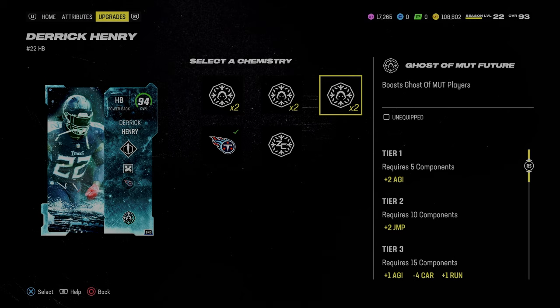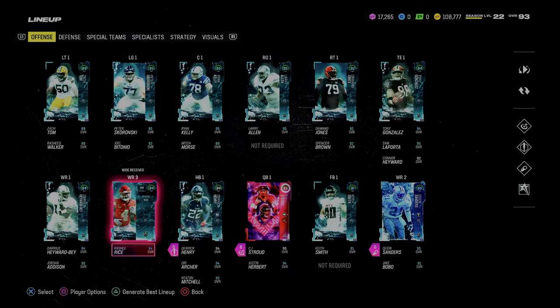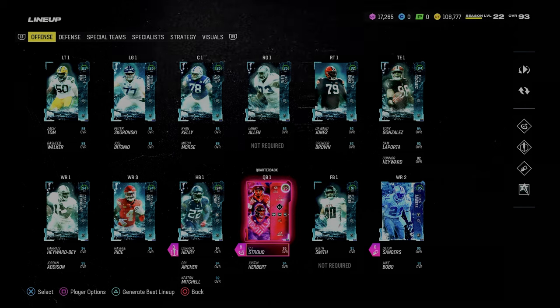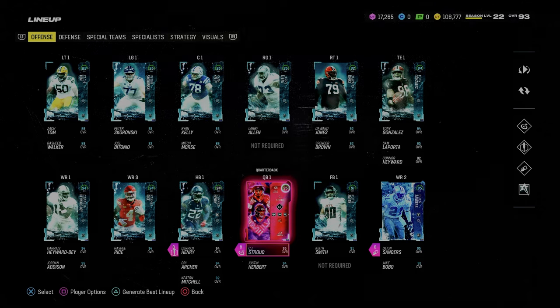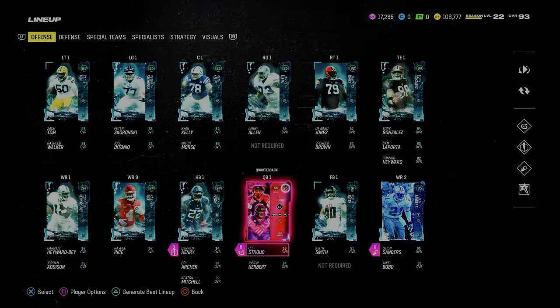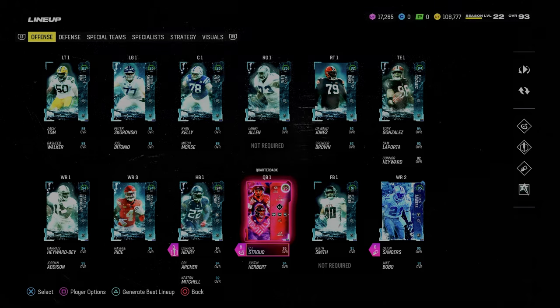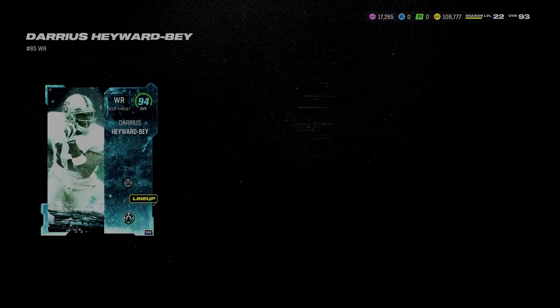Derrick Henry obviously makes this a lot better because he gets the Times Too ability, and his price actually just dropped significantly with the latest market update. EA is going to try to get everybody to switch over to the 50 out of 50 or the 60 out of 60 Mutt 24 playoff theme team, but let me be the first to tell you — as of right now you don't have to do that. Unless you're playing in the MCS or the Madden Bowl, the improvements from here on out will only be slight.